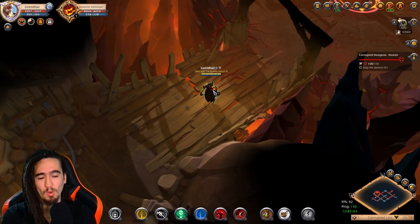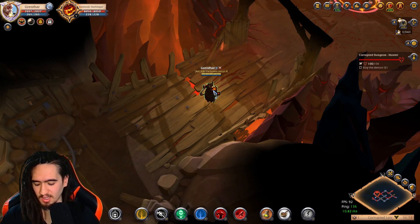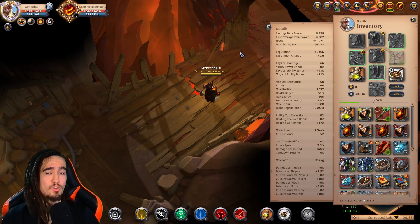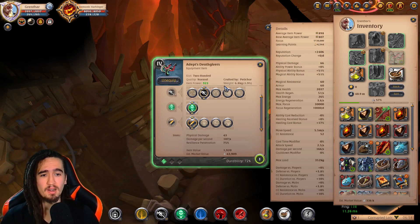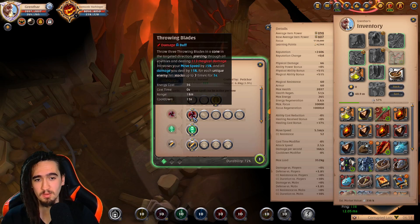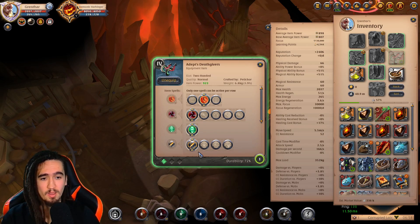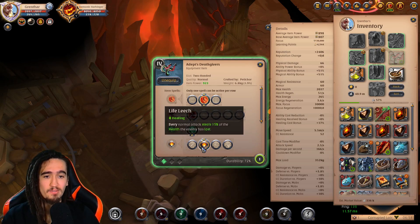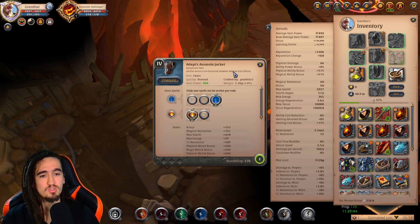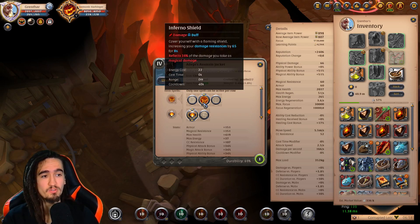If you try this build, one thing you'll notice very quickly is that it's not that good for PvE. To make it better, I'd strongly suggest getting either this spell or this spell — I'll stick to this one since this is a low spec variant — deadly swipe, and the life leech passive. Then switch your Assassin jacket to this. If you're fighting bosses, it's a good idea to switch to Inferno Shield, because the other option is useless for bosses.